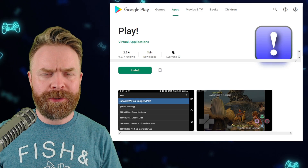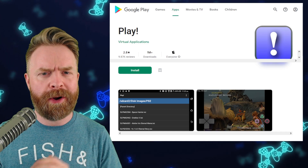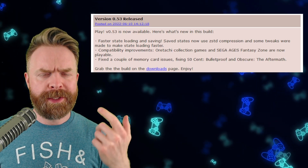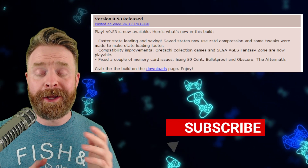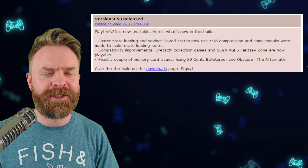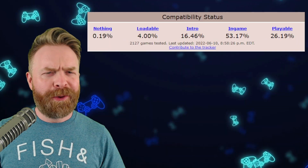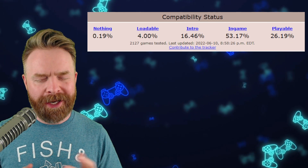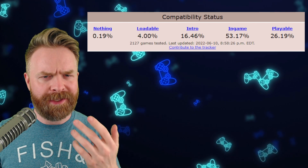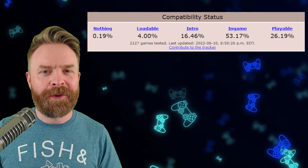We'll kick things off talking about PS2 emulation on Windows, Mac, Linux, Android, and iOS with Play — the PS2 emulator that does not require a BIOS file. Play was just updated to version 0.53. This new version brings some fixes, improvements, and changes. Save states and loading states are a lot faster thanks to ZSTD compression. Compatibility improvements: Tachi Collection Games and Fantasy Zone are now playable. They've also fixed memory card issues in 50 Cent Bulletproof and Obscure the Aftermath. Play is behind powerhouses like PCSX2 and AetherSX2 in overall game compatibility, but it's getting better. Currently 26.19% of games tested are playable, and 53.17% are in-game, and it's only increasing.